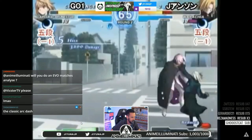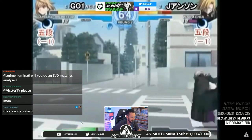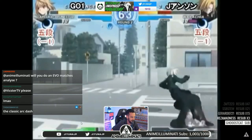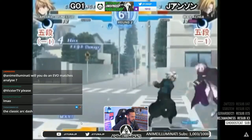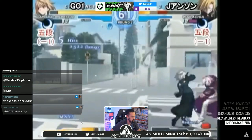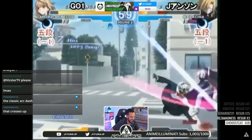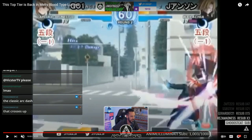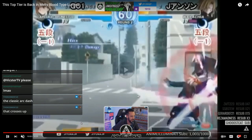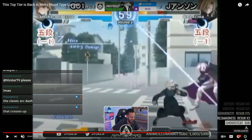Okay, so I'm back at where he started the combo. Let's go through it again. 2A, 2B — that looks like 5B — 2C, 5C. He does the charged 236B. He does a TK half-circle back move? I don't even know what that one's called. He's doing that TK astonishingly low to the ground.